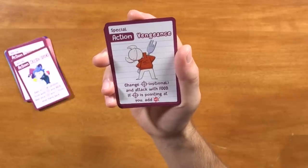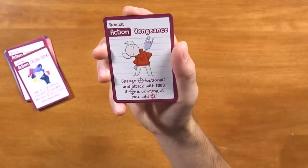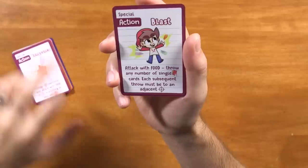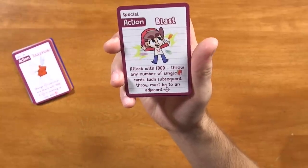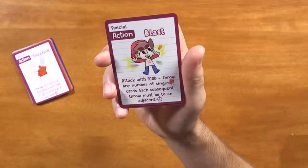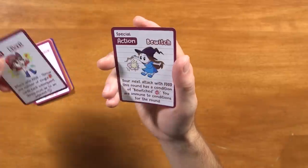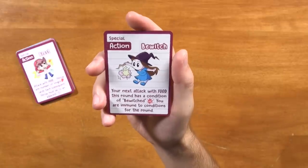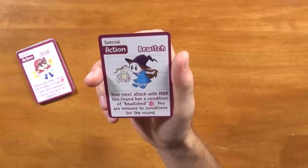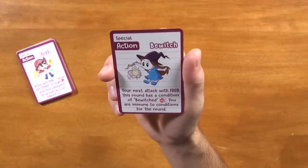Vengeance — change your target, optional, and attack with food; if target is pointed at you add one. Very cool — that's a good way to get back at someone. Any of these attack-again cards seem pretty important to get extra damage, unexpectedly too. We have Blast — attack with food, throw any number of single cards, each subsequent throw must be to an adjacent target. Very cool — this is a way to attack more than just the person you are targeting. I really like the variety that these booster packs are adding to the base game. We have Bewitch — your next attack with food this round has a condition of Bewitched, plus two damage; you are immune to conditions for the round. So if you're the target of a bunch of stuff this might be a good one.